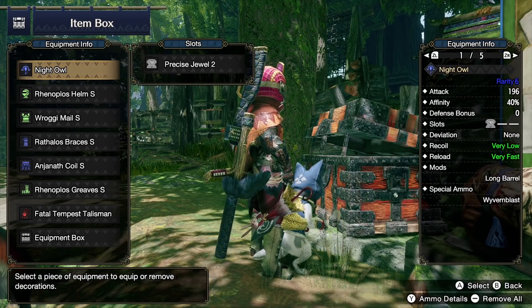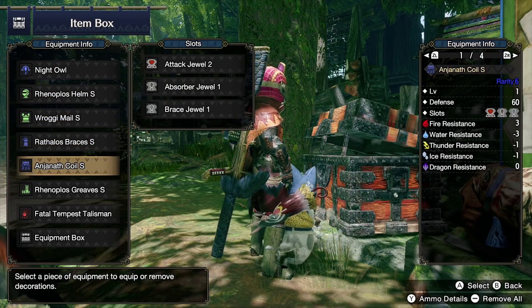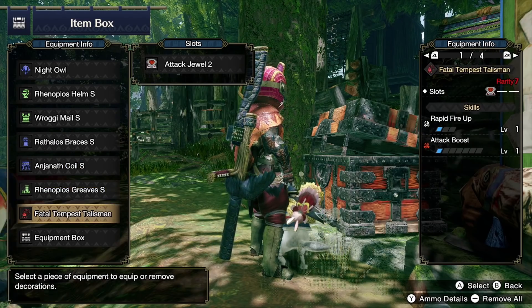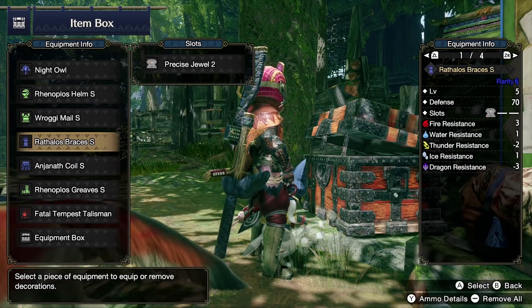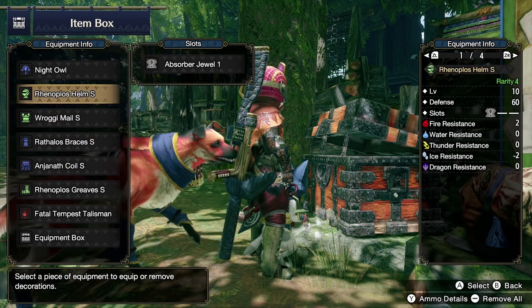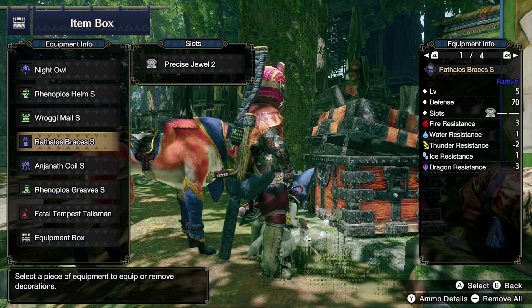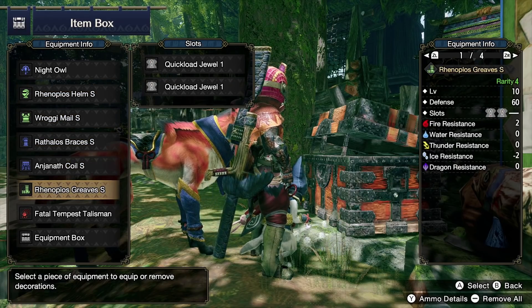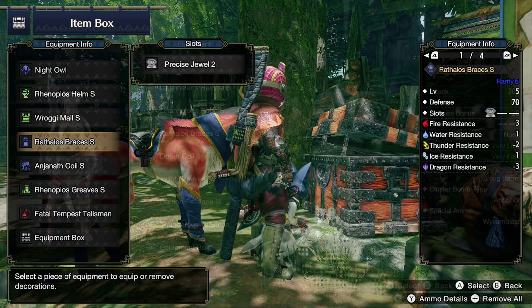Another variation: if you are one of the lucky ones to have a Rapid Fire Up talisman, this build does not have any Critical Boost — it has higher attack and Rapid Fire Up at level 2. If your talisman is godly and has level 2 on it, this can easily become Rapid Fire Up level 3. This variation has more damage than the previous set and you don't have to crit for higher damage uptime.